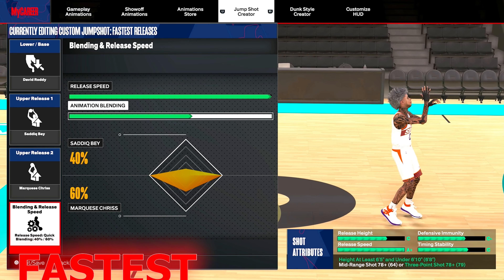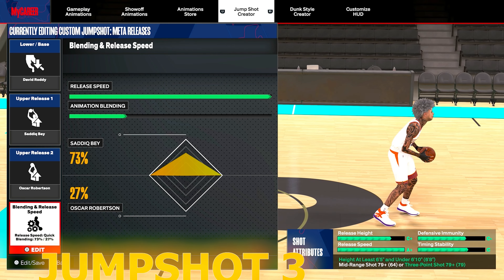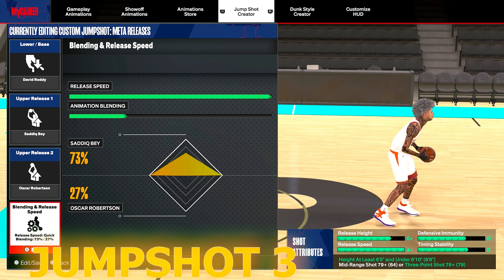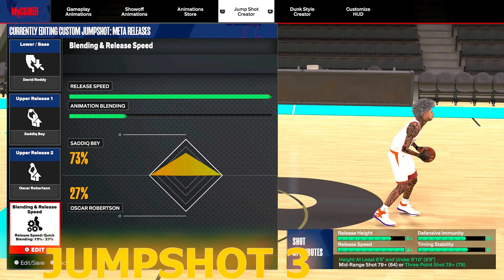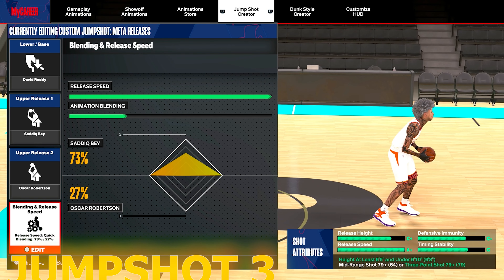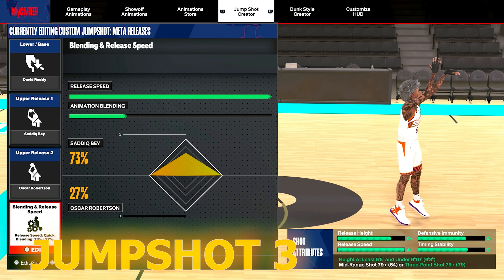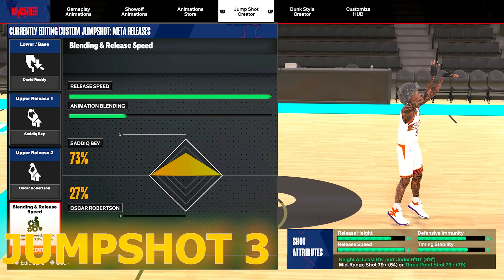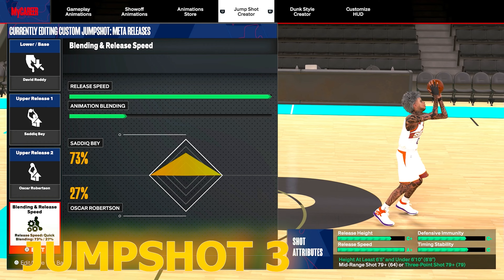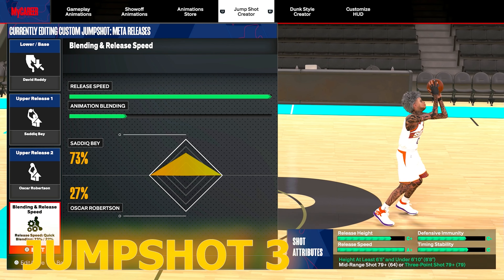This might make you unguardable, I'm not gonna lie. This is the meta - the meta releases tall builds are using right now with this jumper. It's so easy to time with release timing. Iggy Mo put me on this jump shot too. Try out any of these three - this is the fastest base for tall builds right now. I went on a 30-something-plus game win streak with the first jump shot. Now let me get straight into the gameplay - I already gave y'all three jump shots for those who just want them and go.